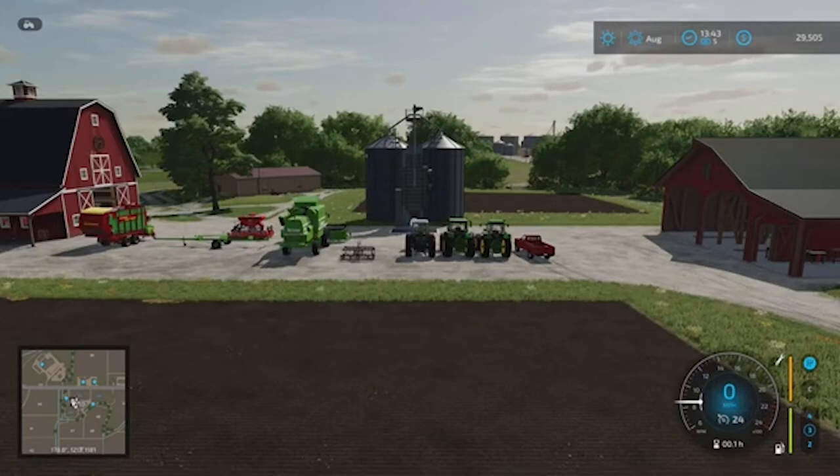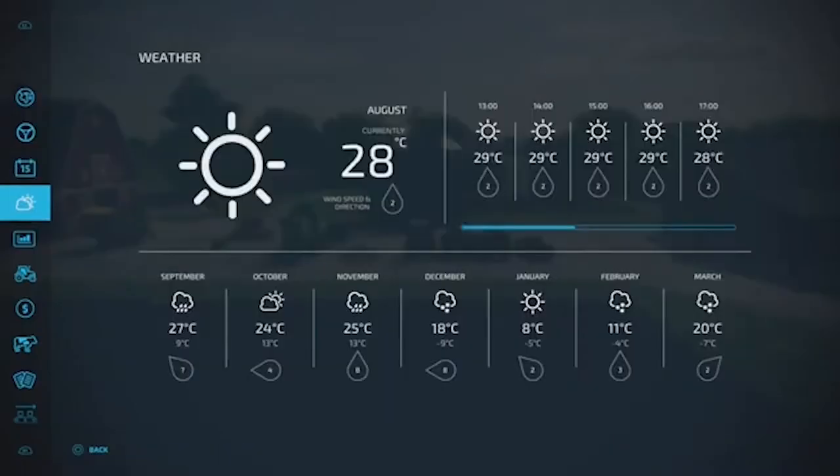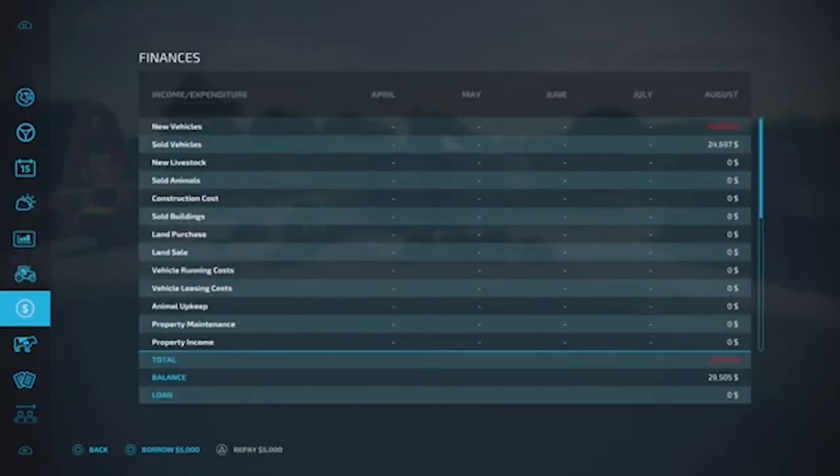I only have $29,000, which is not enough to buy another tractor. Here's what I'm going to show you guys: if you go into the main menu, you'll see the dollar sign at the bottom. Under finances, at the very bottom, you'll see a loan option. Press the square button and on the left you'll see an option to borrow five thousand dollars.